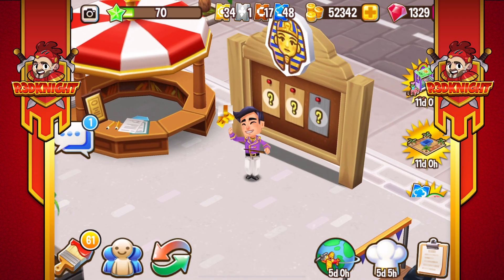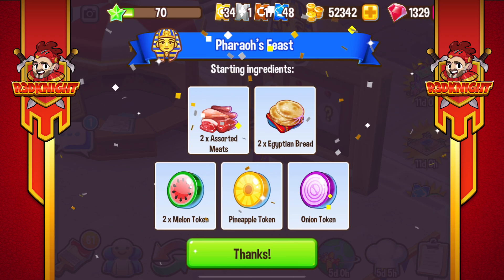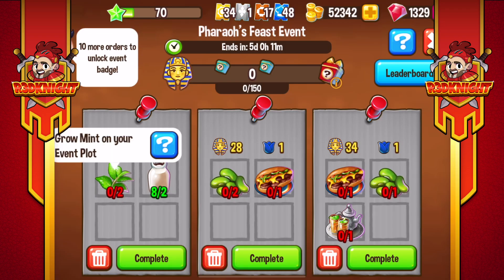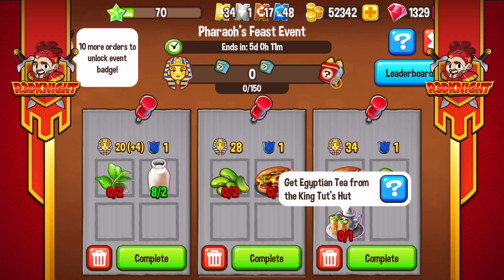We click on the actual icon. The event master gives me some assorted meat, Egyptian bread for the pharaoh's feast, some additional tokens to use. And do I have any orders? I do. We've got some mint and milk, some wonderful Alexandrian sausage from King Tut's hut, and some tea down there as well.